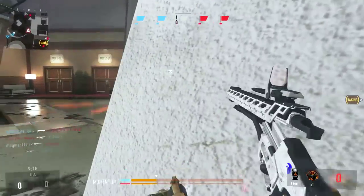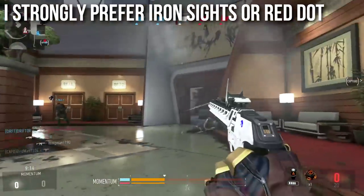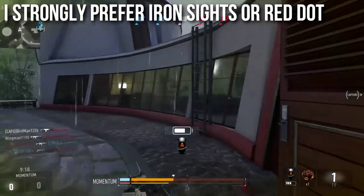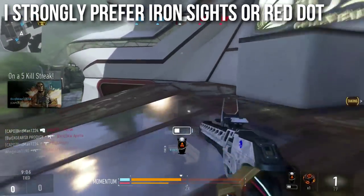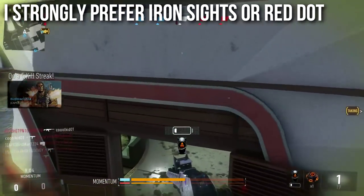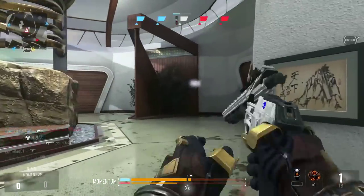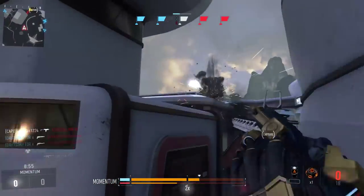I strongly prefer the iron sights or the red dot sight on this one. The iron sights are actually quite good — they're clear, especially for close quarters combat. You can see what you're aiming at, you don't zoom in too much, you've got nice peripheral vision, and you can pop people pretty good. The red dot sight is also an excellent option if you want a little bit more precision.